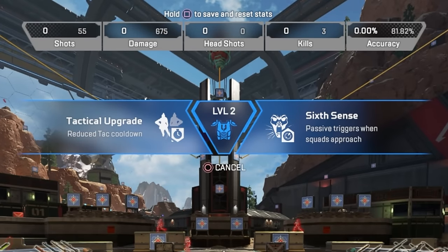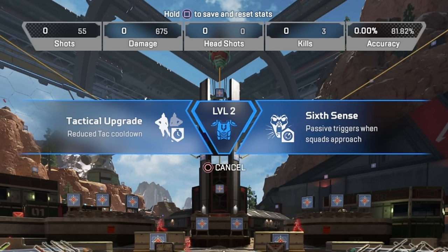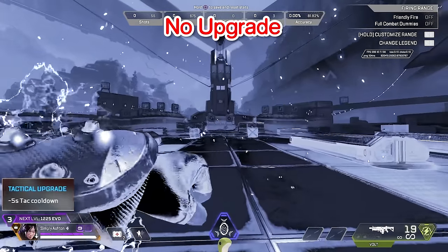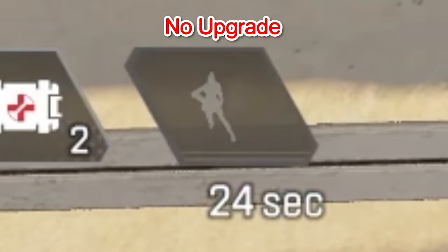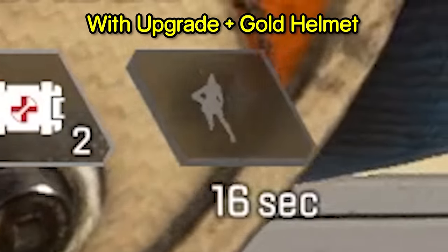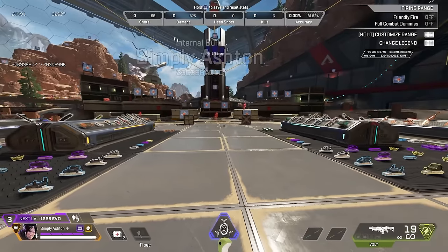Moving on to Wraith's tier 1 upgrades, she has the choice of a reduced tac cooldown or a passive which triggers when enemy squads approach, warning you about third parties. Without the tac cooldown upgrade we're looking at a 25 second cooldown. With the upgrade, that drops to 20 seconds. And with the gold helmet and the upgrade, that's only 16 seconds. So Wraith mains can queue away along with their Octane buddies.